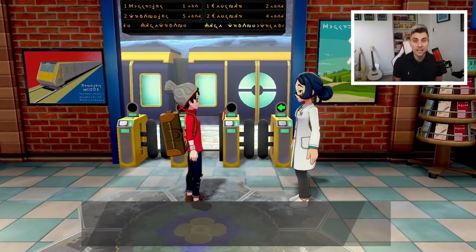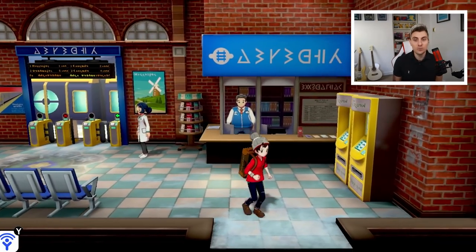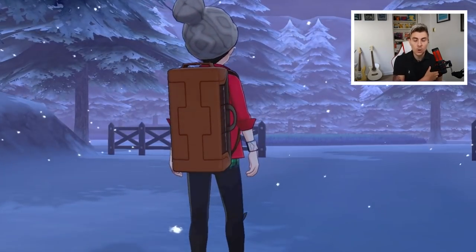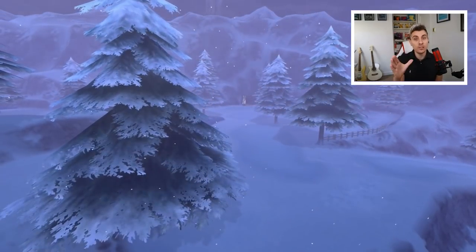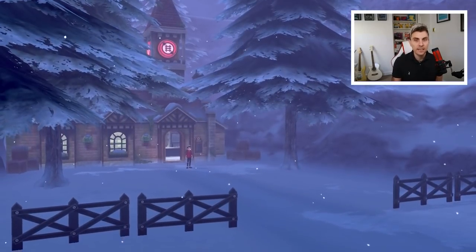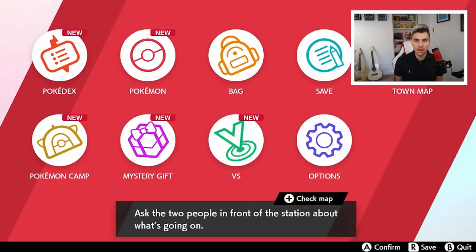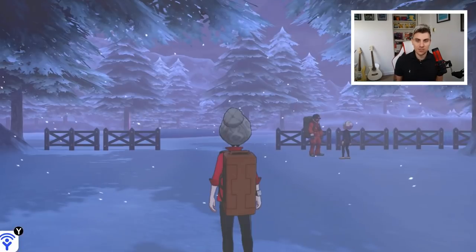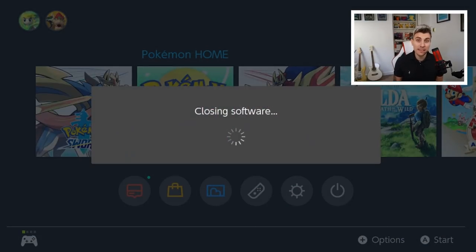We are now in the Crown Tundra, and it took literally 30 minutes to get here — 30 minutes of your time to access the Crown Tundra again and have the chance to catch all these new Pokemon. Now I'm going to show you a trick for what to do once you've caught the Pokemon on your new save file, so you can transfer them over to your main copy and keep this one as a separate farming account.